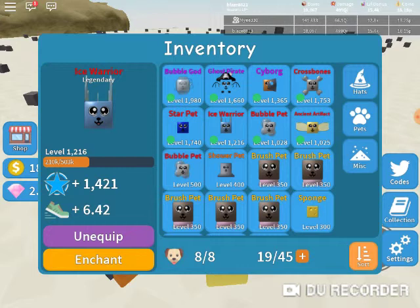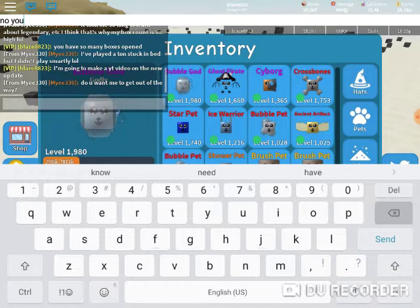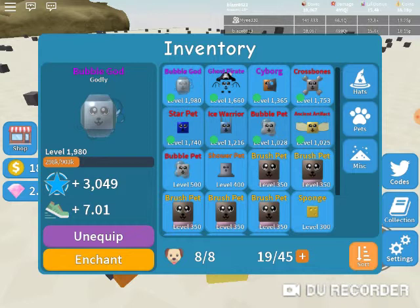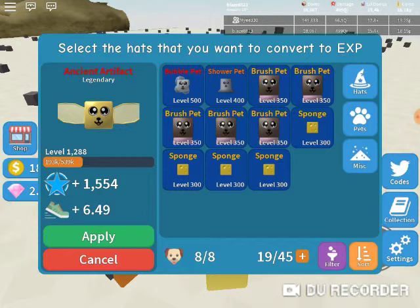Look at my stats — these pets are extremely high levels. Watch this: I go to enchant, now there's an auto thing, but let's just undo all that. That increases your bonus. Now watch my bonus — almost 16k.